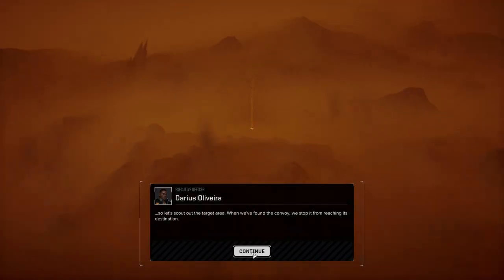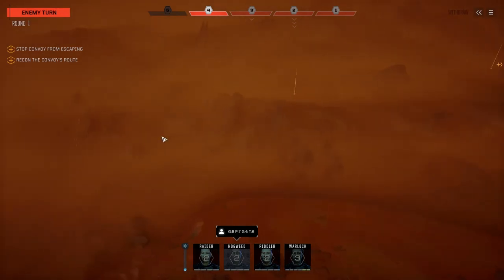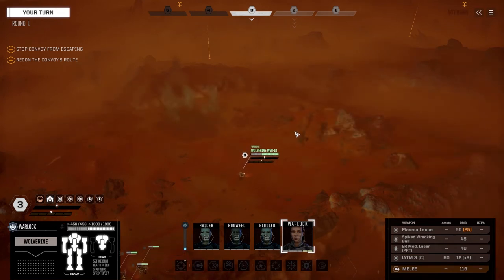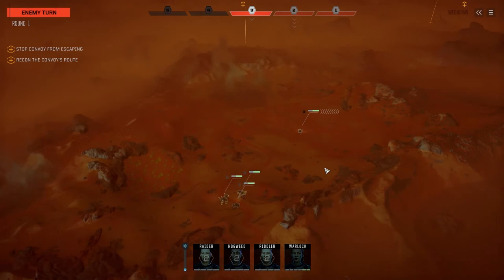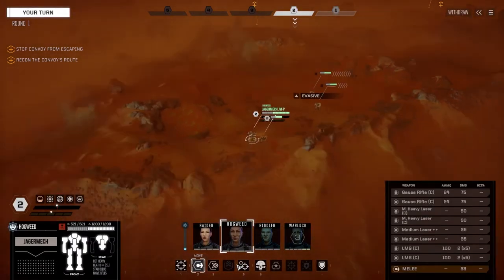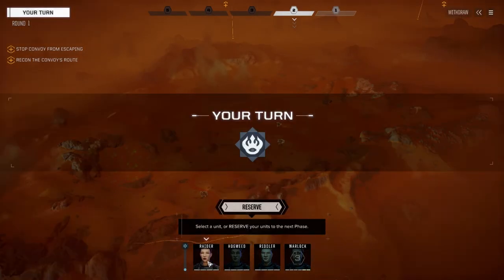Alright, here we go - tracking down the convoy, running from there to there. We know this map really well. The convoy is over here moving our way, so we need to get up here fast and intercept them - which we shouldn't have a problem doing, with the Wolverine leading the way. Look at the evasion of this thing - 10 evasion. Even though this lance has got a lot of heavies in it, it's pretty mobile overall.